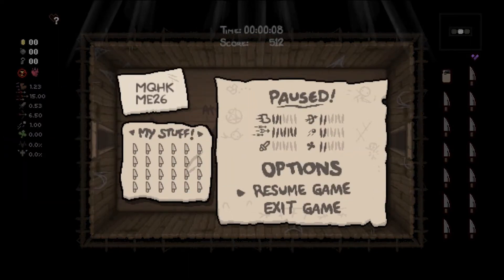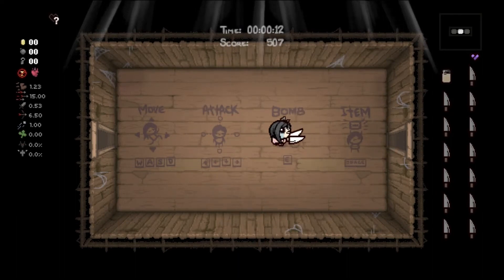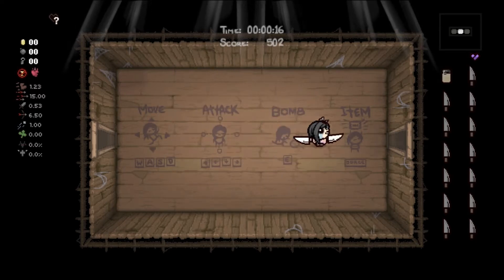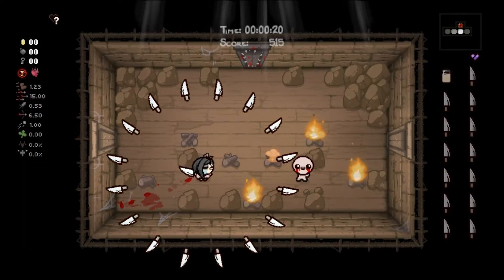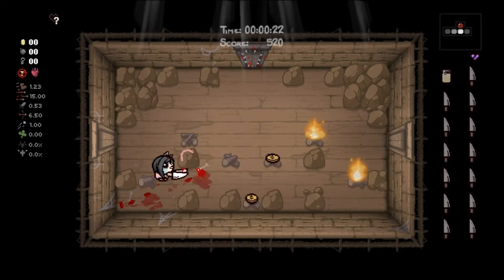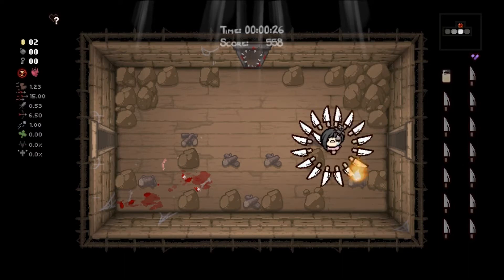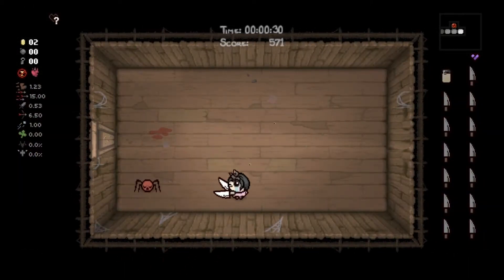We have 11 knives and soy milk — we have more than 11 knives. We're Eve, of course. We got the Mom's Butter Knife which is cool, and AOE knives. We have pretty low damage because of soy milk, but it gets multiplied because of the knife. We're going to Mom's Heart, so that's fun.